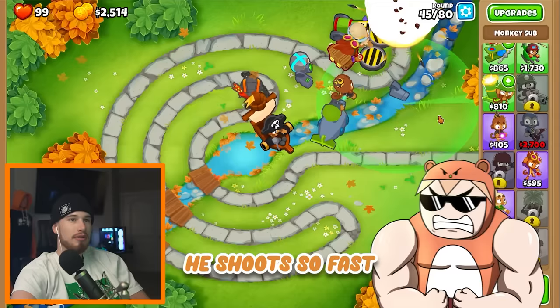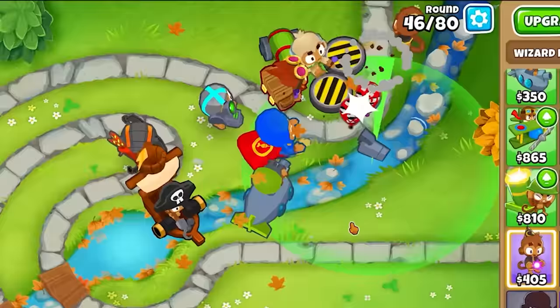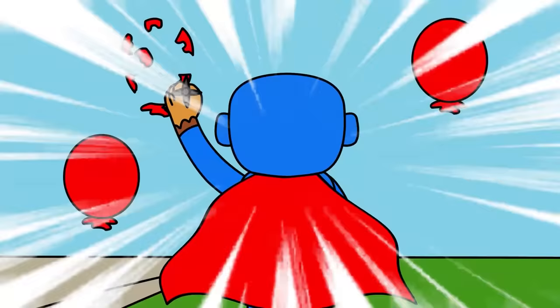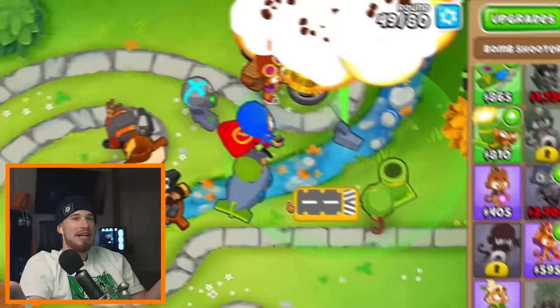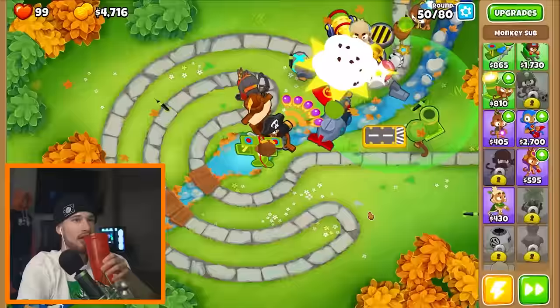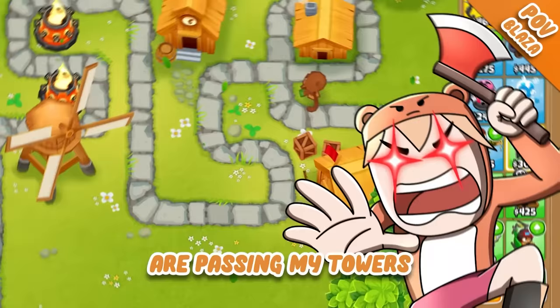I can put super monkey in my submarine range so he can see camo. I'll just place the wizard here — I don't even see the bullets. Let's add a giant helicopter, why not? I don't even see the top right of my screen, it's just explosions. Are you also playing on hard? No, I'm playing on easy and it's still hard because these camouflage balloons are passing my towers.